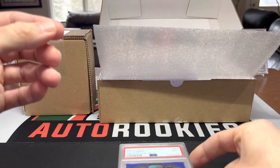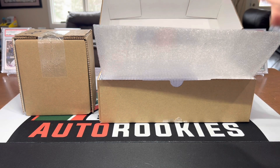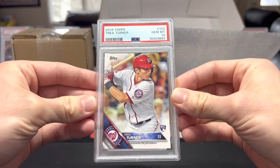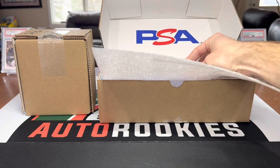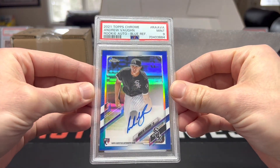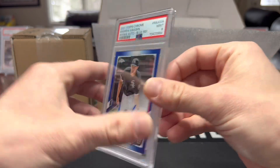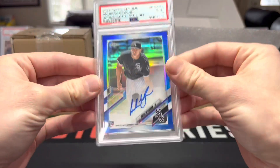He finished off pretty well this season. There's another Trey Turner that got a ten. Andrew Vaughn blue refractor auto rookie, six of 150 on that one.